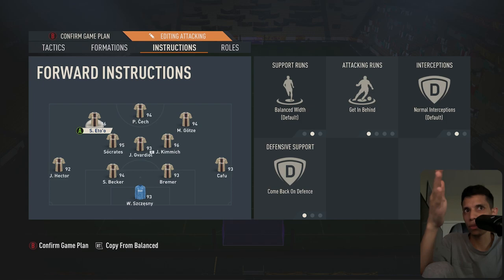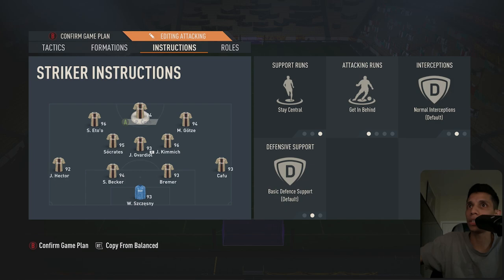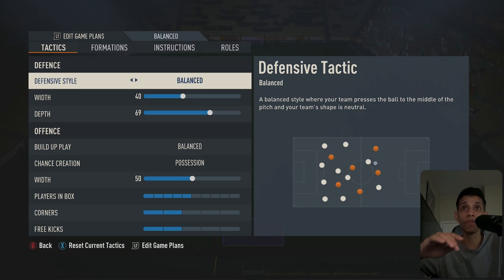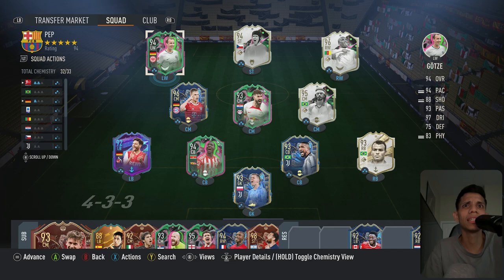If you're talking about the job of coming back on defense, getting behind, and dropping into a left mid — that's a different job than just staying back. Götze is a better player when it comes to doing what Eto was doing in that position, so hence why I prefer Mario Götze here. For under 100k I'm really surprised — his dribbling was very good, I loved it. You saw me break a lot of ankles with this guy. Very solid card overall. Hopefully you enjoyed this review — catch y'all later, peace.